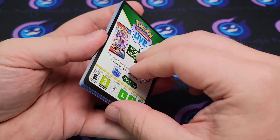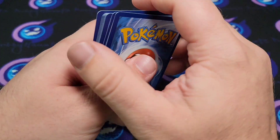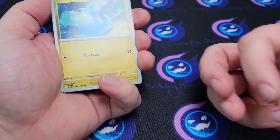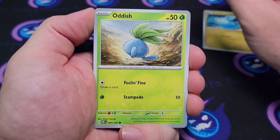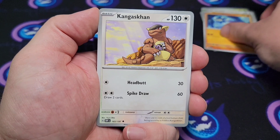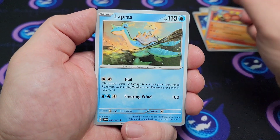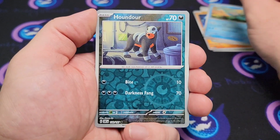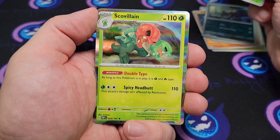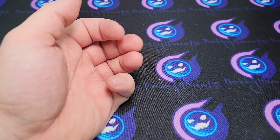Joking about the cards sitting in John's car for a week — they were melting because it's been so hot this week. Alright, third pack: Tinkatink, Swalot, Glimmet, Kangaskhan, Lapras, a Houndoom reverse, Sneasel reverse, and a Scovillain holographic. Alright, three more packs.